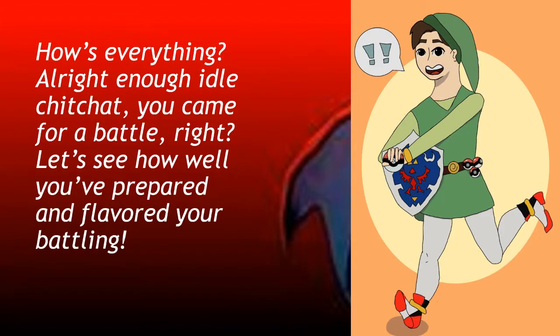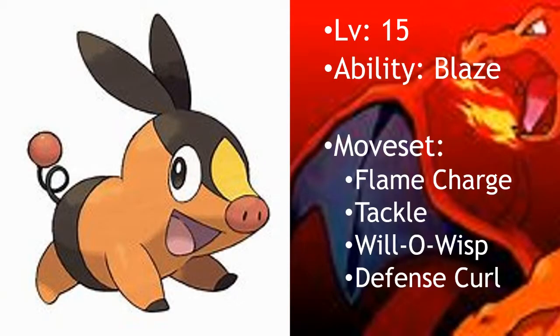My team is based more on the food served at the restaurant. Many of these Pokemon have been in several "Pokemon I would eat" videos. The match begins and I lead off with a level 15 Tepig, because it is based off of boar so it would be pork. Tepig would have Flame Charge to deal damage and boost its speed, making it a formidable match if you do not choose the water starter. It would also have Tackle for another move slot, Will-O-Wisp to cause burns — because burnt food — and Defense Curl to make it more defensive and difficult to beat.